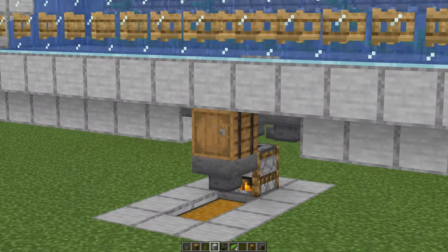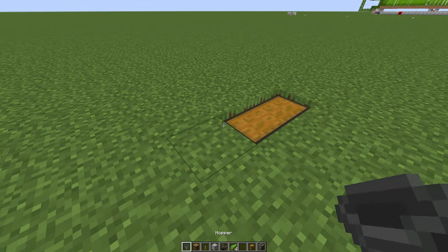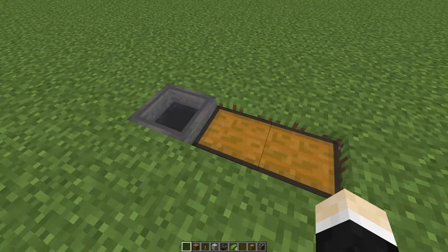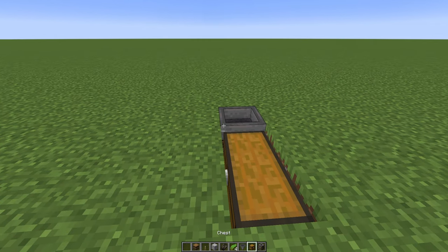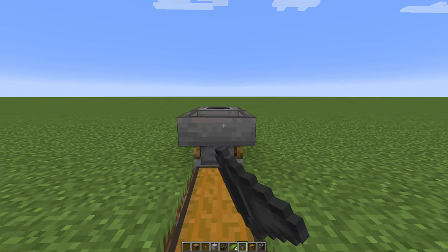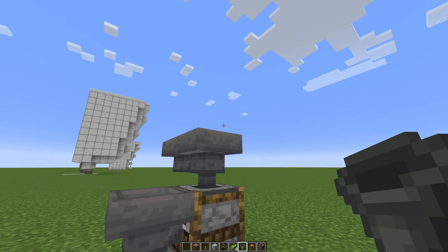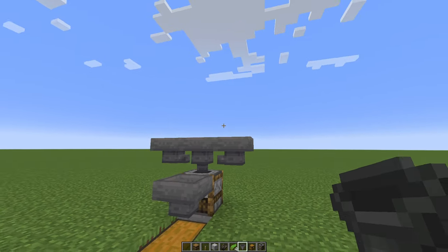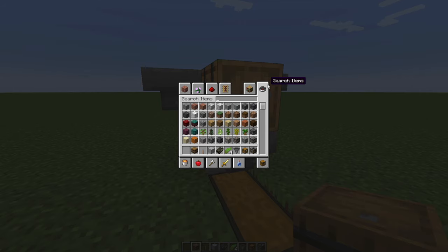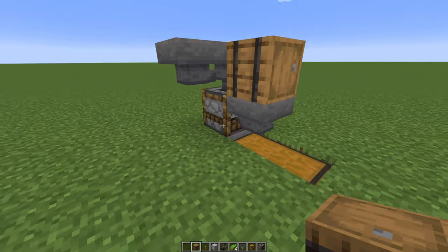Let's start with this section down here. Take out a chest and place it down. Behind it, crouch and place a hopper — you will have to crouch. So crouch, right-click the chest, and now the hopper should be connected. On top of the hopper, crouch again, place a smoker, and a hopper on the face of the furnace and a hopper above. On the sides go hoppers as well — keep crouching otherwise you will just open the hopper. Up here goes a barrel. Inside this barrel you will place your fuel, so let's take out some coal and place it inside the barrel — it will go inside the smoker.